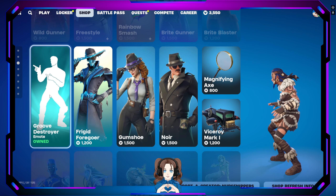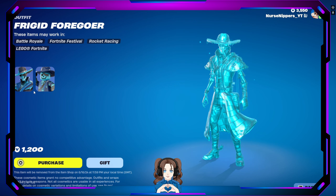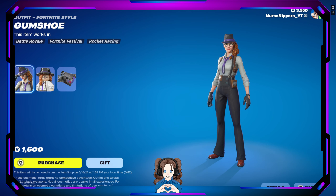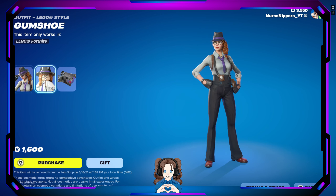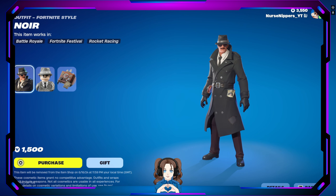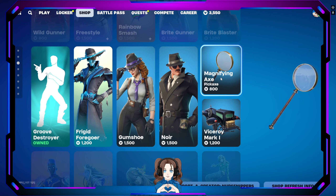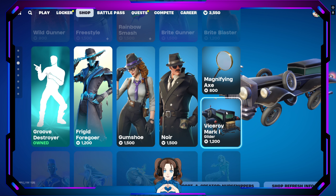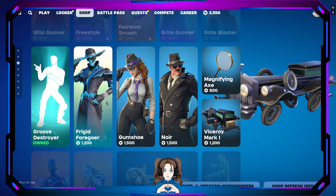We've got the Groove Destroyer emote, which I was gifted by none other than Shane the Goat — he needs to change his name from I Am Shane to Shane the Goat. We've got the Frigid Foregoer and his Lego version. We also have Gumshoe — her Lego version. I'm kind of sad the hair's not the same because her hair right here is fantastic, it's just mid in the Lego. Then we have the Confidential Case back bling. Moving on, we've got War — there's his Lego version and glider, which anybody who's watched the old Gumshoe movies will see this vehicle in there.